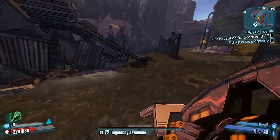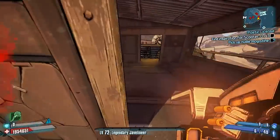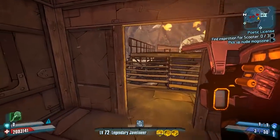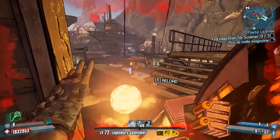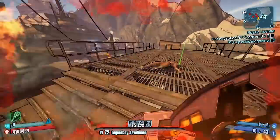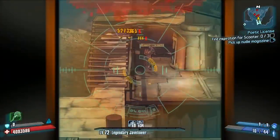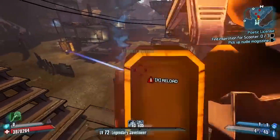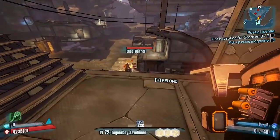I do recommend bringing something like a Chain Lightning with you as well to strip enemy shields. With this being a Pyrophobia, it's only fire element, so any shielded enemies — just take out their shields with either a shock weapon or a Chain Lightning, which is the easiest really. Get those shields off because this will make it a lot easier to kill them.